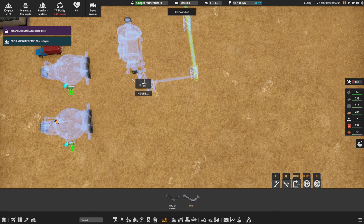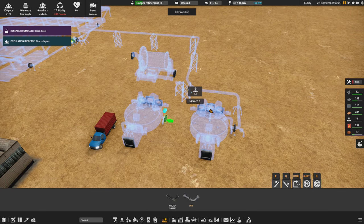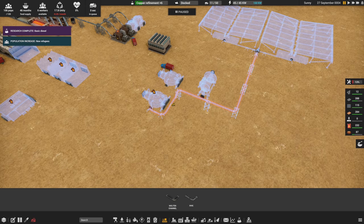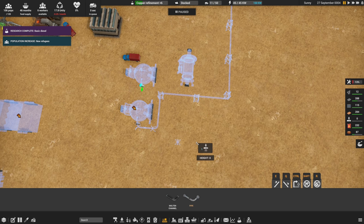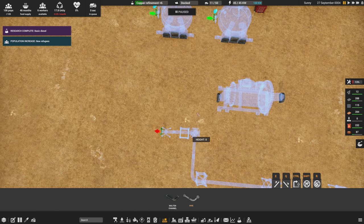I'm getting the pipe to run this way, then ramp up so trucks can pass underneath. I need to get it across to the concrete mixers, then route it over. The pipe system won't let you join at a ramp, which I keep running into. I'm trying to get this routed without having to delete the whole thing.